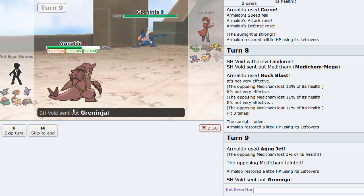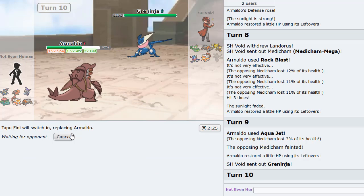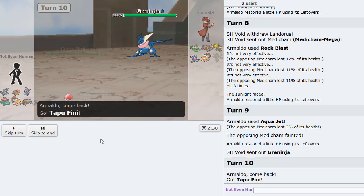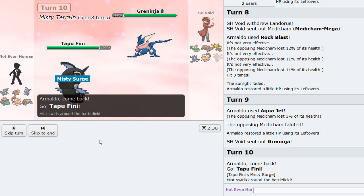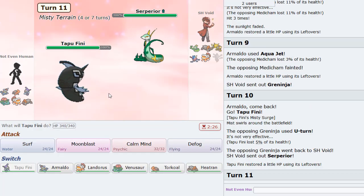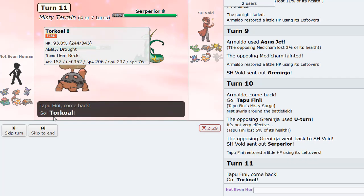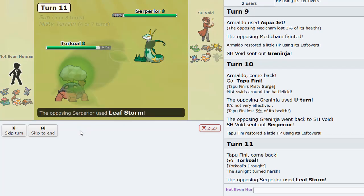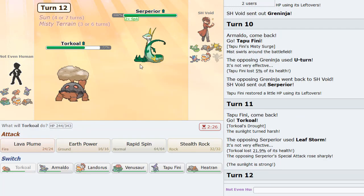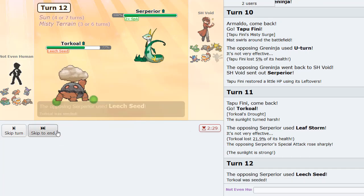Beautiful! We're getting even healthier now. This thing cannot take a hit from Greninja unfortunately, so we're going to switch out into Tapu Fini to take this hit. He goes right for the U-turn — good play on his part. I could have stayed in but there was no way. So Serperior comes in here and we go into Torkoal, which gets to take this Leaf Storm decently well.